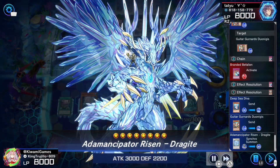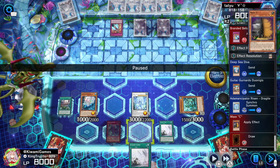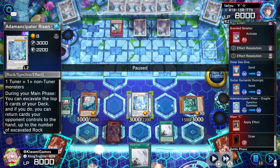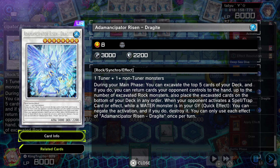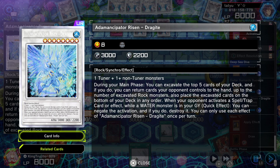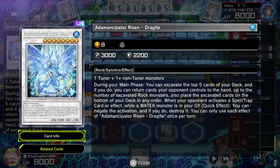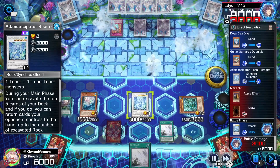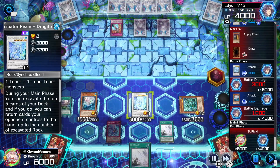We go into Drag Guy because we have our back row, we have the trifecta, everything needed to lock our opponent — now we just need to protect it. Drag Guy negates spell or trap activations while a water monster is in the graveyard. We smack him for 3000, then 1000, and pass.